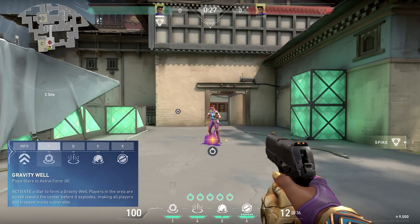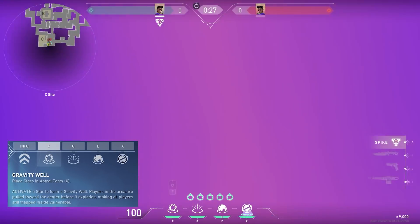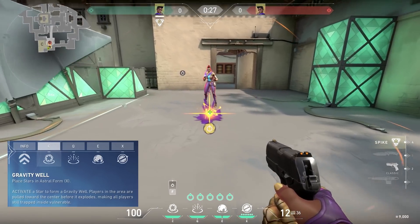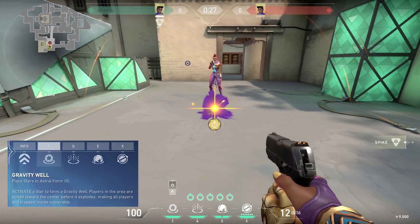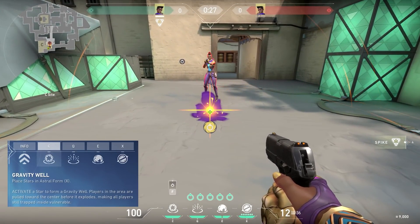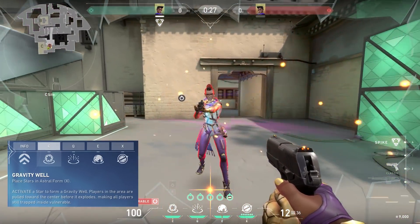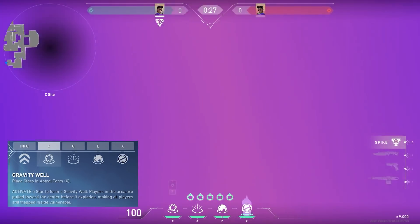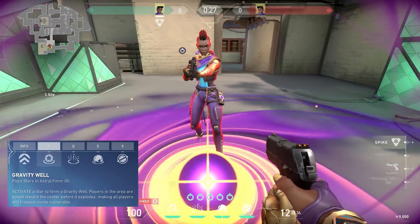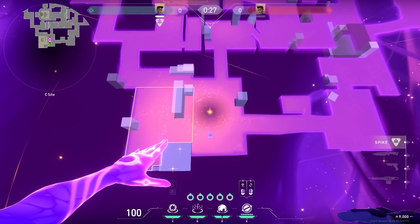Let's take a look at the abilities. The first one is Gravity Well. You need to deploy the star from astral form and then activate the gravity well. The way this works is it pulls everybody - allies and enemies - towards it. It's like a mini black hole, but it also applies vulnerable, so you'll take more damage when you've been sucked in. It's got some unique uses - you can pull people out of cover, pull people around. This is going to be really good.